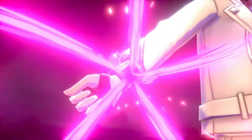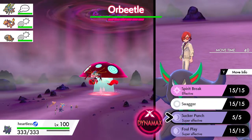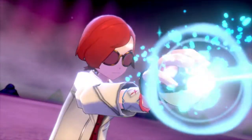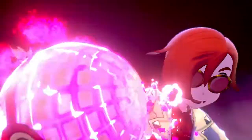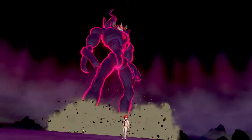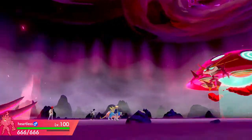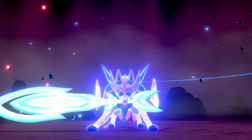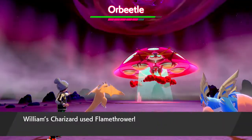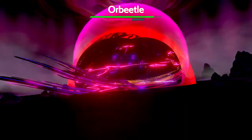Whoa, it's got a big shield. So let's just open up with the G-Max Snooze to try to whittle down the shield as fast as possible. That thing is insane. So the Behemoth Blade should do decent damage. Its move is G-Max Gravitas, a psychic type attack that Gigantamax Orbeetle uses.